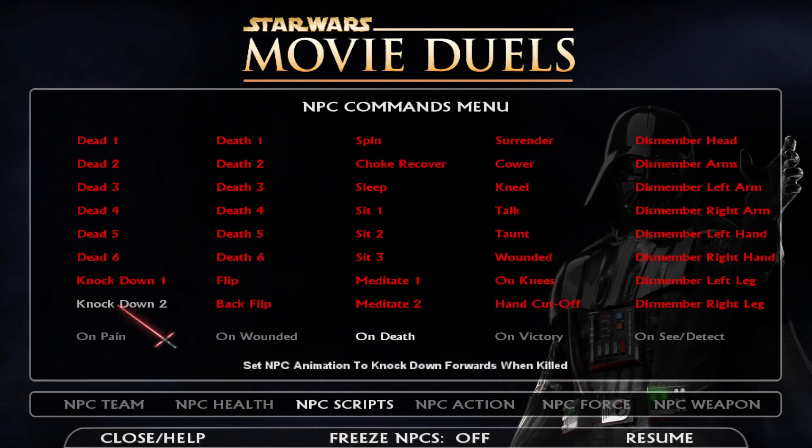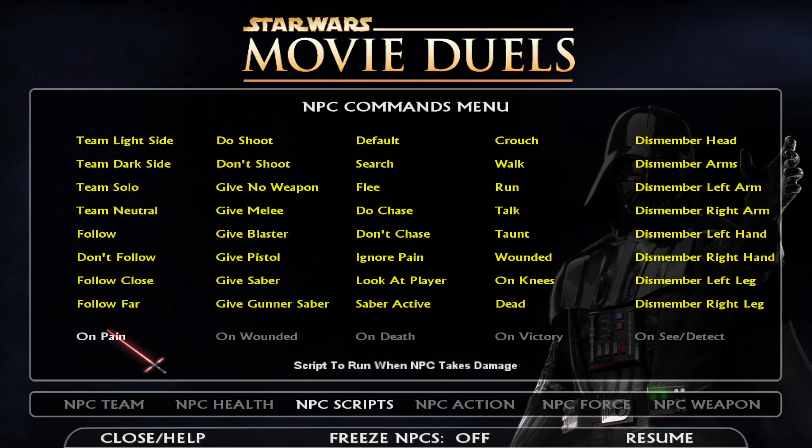Now this is the fun part — this is the stuff where you can change your NPCs in a lot of ways. If you're doing videos like me, you can give them more character than just doing whatever they do by default. Like, on pain, set it to something like a drop-down pain animation and they'll do one of these things.